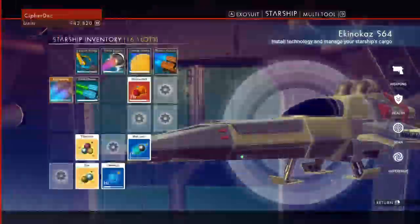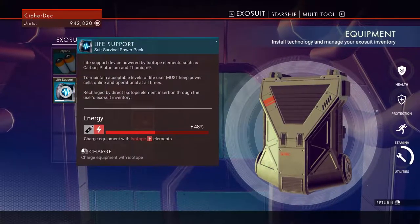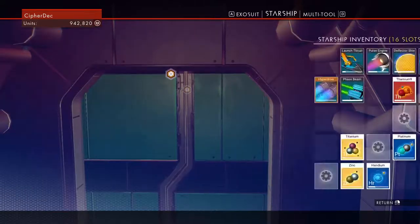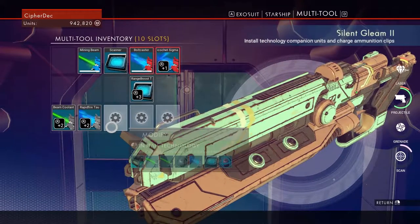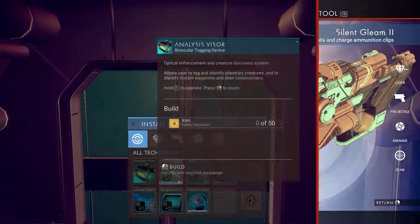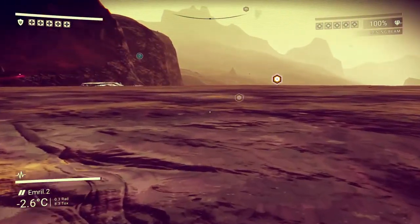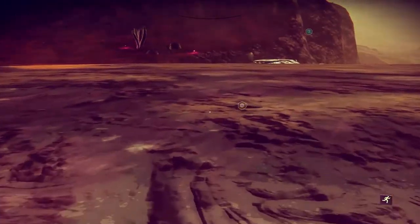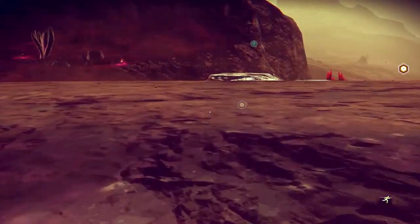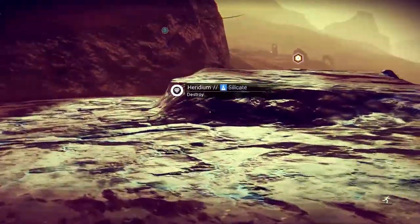Life support keeps going down so we need to check that. Plutonium — we're good. We need to add the visor, which requires iron, which is very easy to find on most planets. That's not iron — that's heridium.